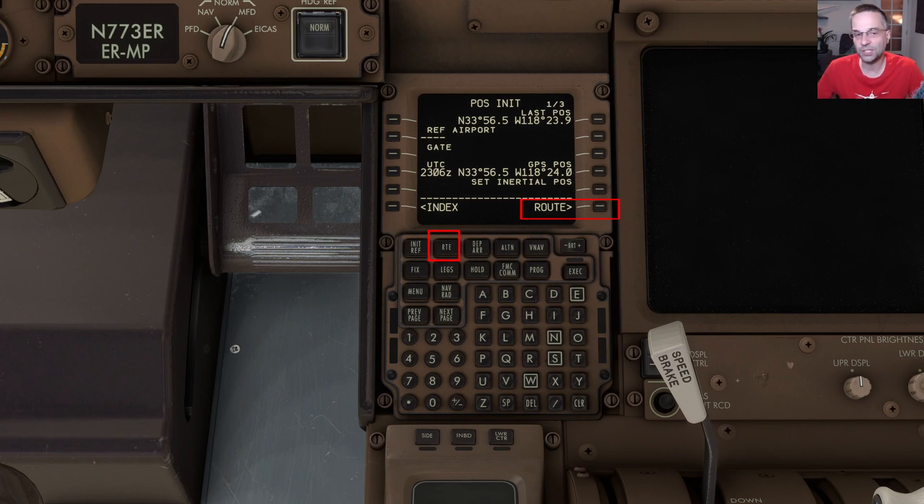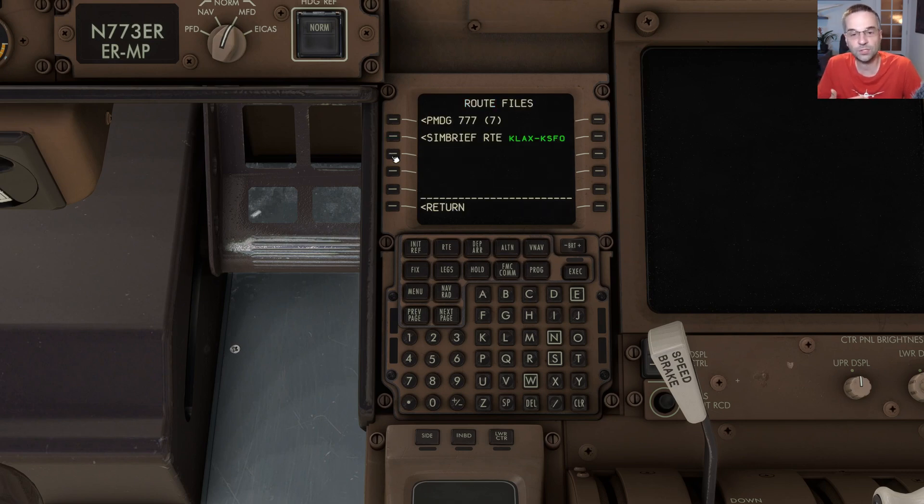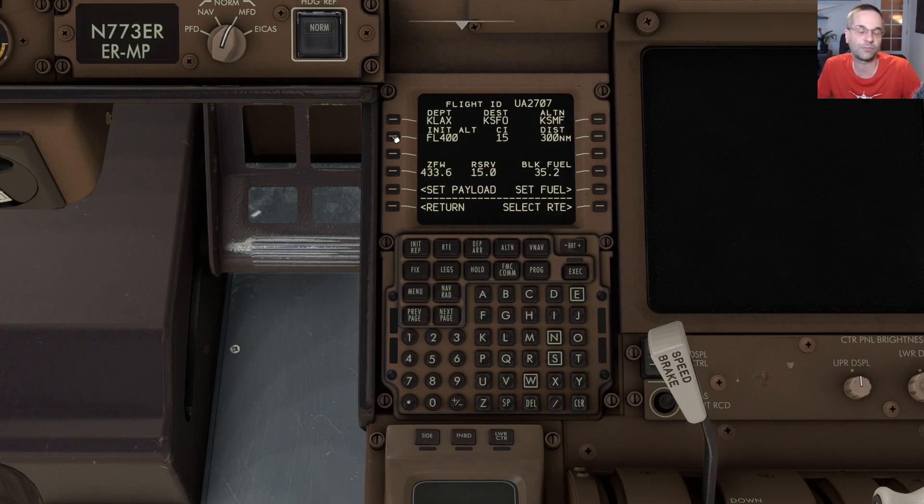Now we can get to the actual fun stuff. If we go to the route page there are a bunch of fields that need to be filled in, but Simbrief is going to give us a little bit of help. We'll pick the route request option on the left, and from the screen that comes up we can pick the Simbrief route which shows our LAX to SFO flight that we just programmed, and from here we can do a few different things.